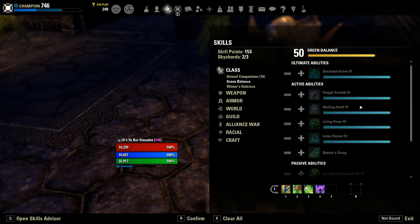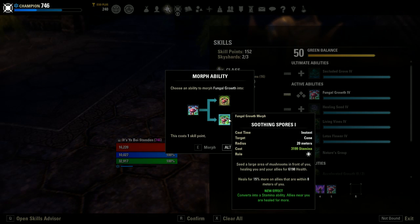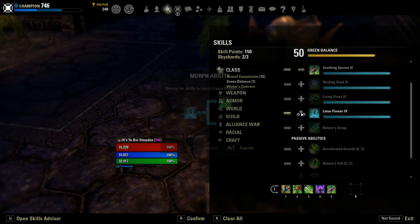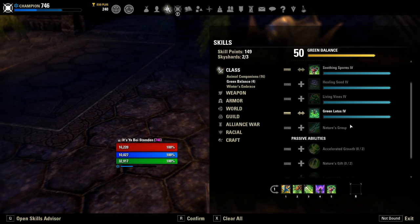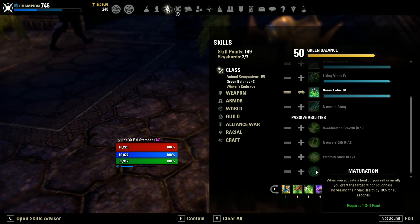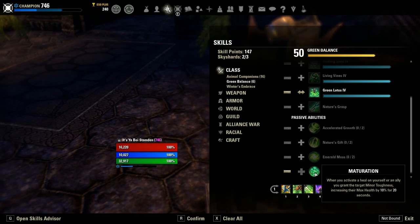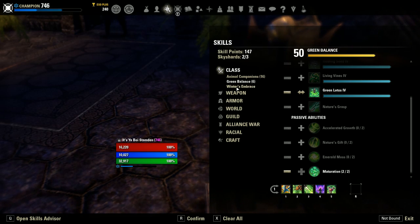Moving on to Green Balance. In this skill tree, we're going to want to pick up Fungal Growth and morph it into Soothing Spores to make it a stamina ability. After that, we want to pick up Lotus Flower and morph it into Green Lotus. Last but not least, we want the Maturation passive, and we want to put both of our skill points into it — fully spec it out. This makes it so that whenever we heal ourselves or an ally, we buff them with Minor Toughness, increasing max HP by 10% for 20 seconds. Very, very strong.